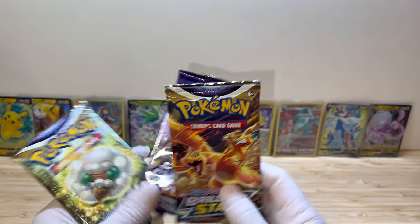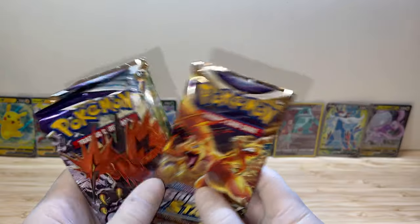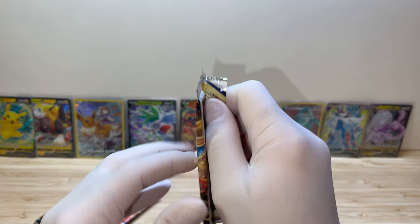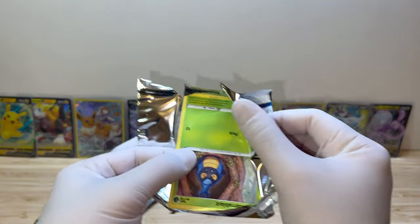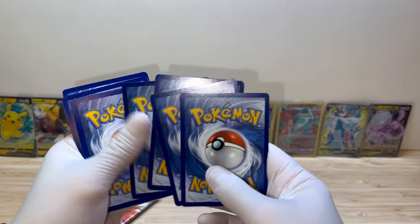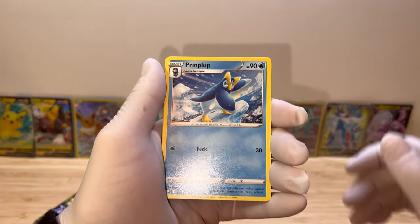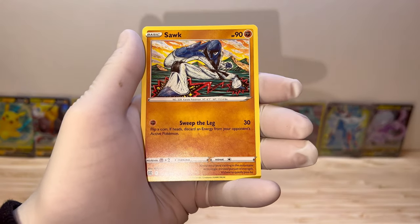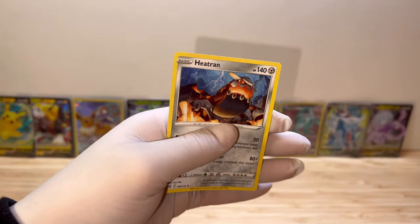I think Chilling Reign is one of my favorite ones so far. Let's go one by one. Damn, check out this artwork - insane! Can we pull Charizard from this? If we can, I think this is our lucky day based on the pulls we had. So here's our promo. Energy, Probopass, Piplup, Cinccino, Karrablast, Clefairy, Cherubi, Soak, Corfis, reverse Gloria. Just a regular Hitmonlee.